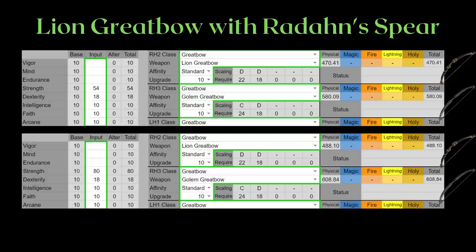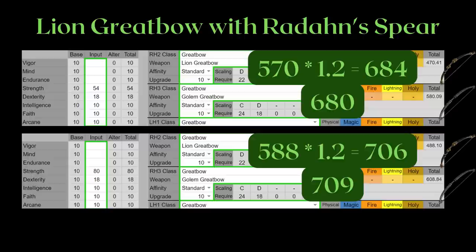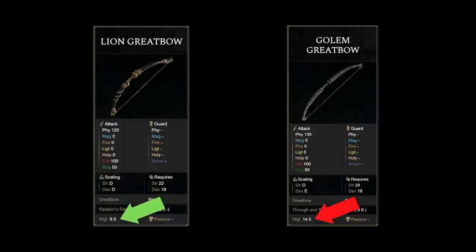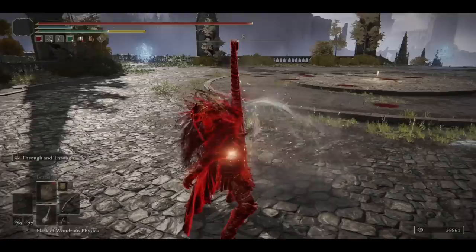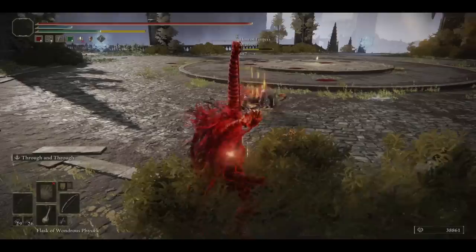The other question is about the lion's greatbow plus Redon's spear. At both the 54 and 80 strength marks, adding arrow AR to bow AR and giving the lion greatbow a 1.2x multiplier means its arrow damage will about match the golem greatbow's. However, this multiplier is applied after defense calculation, so in actuality defense will push the golem's damage slightly higher if using a single bow. The bigger upside for the lion greatbow is that it is 5 weight lighter — or you can use both bows together to have the best damage available for both great arrows.